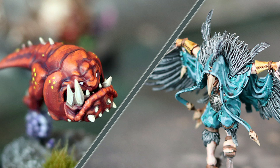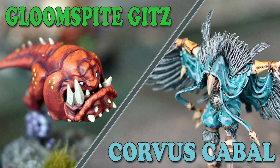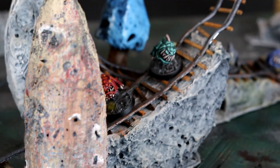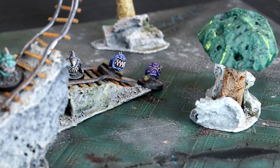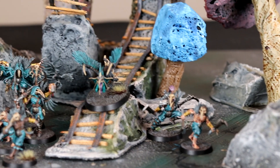Age of Sigmar Warcry: Gloomspite Gits vs. Corvus Cabal. Hello folks and welcome to another good old Warcry Battle Report. Today we are descending into a cave where mushrooms and minecarts are the theme of our amusement park, and for some reason the Corvus Cabal have invited themselves to ride as well.